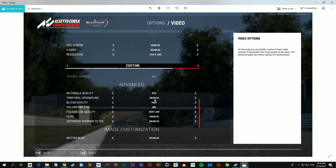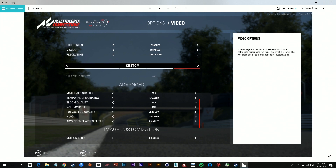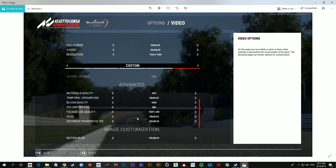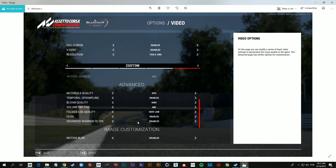Temporal upsampling is related to the resolution scale, and when you use a resolution scale lower than 100, you need to turn this on — so that's why I turned this to enabled. The advanced sharpness filter is disabled here because I increased the sharpness from 80 — 80 is the regular amount of sharpness — and this advanced sharpness filter only works if sharpness is at 80%. Since I turned it to 230%, I disabled this.